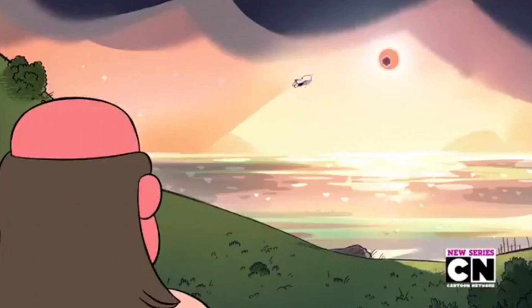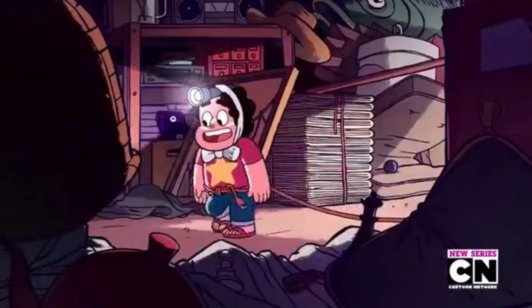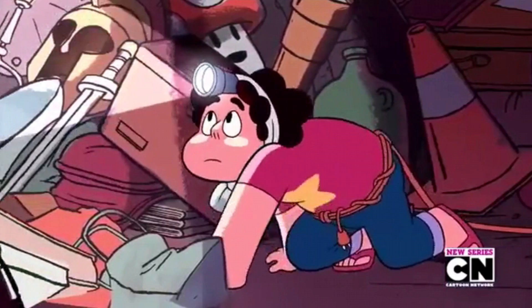Greg sees the red eye and says he doesn't deal with magic stuff, the gems told him not to. But he says he may know where the light cannon is — over at his storage unit. So they head to the storage unit, with Steven carrying a sock in the light, which is adorable.